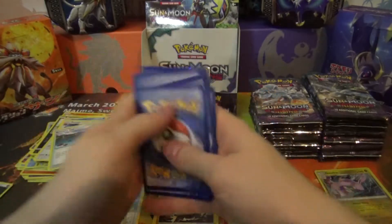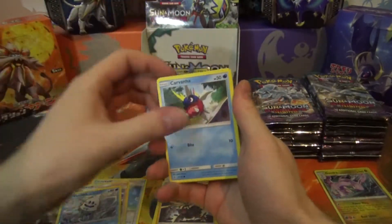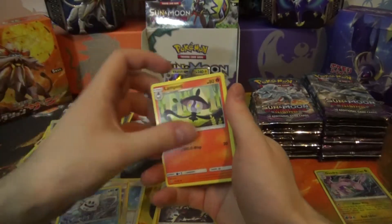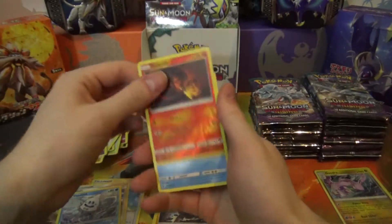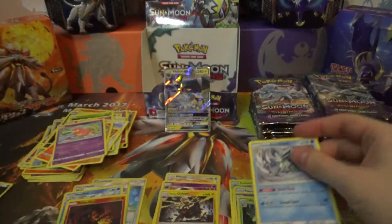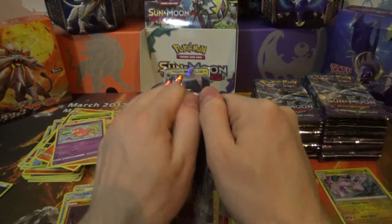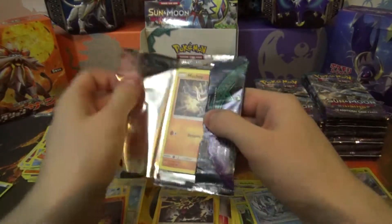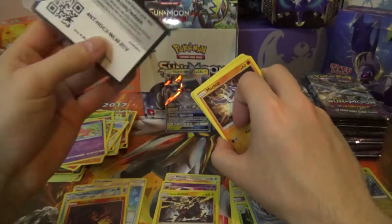Pack seven: Bellsprout, Pancham, Carvanha, Lampent, Machoke, Slowbro, Salandit Reverse, Alolan Sandslash Regular Rare — Alolan Sandslash Regular Rare. Good card!